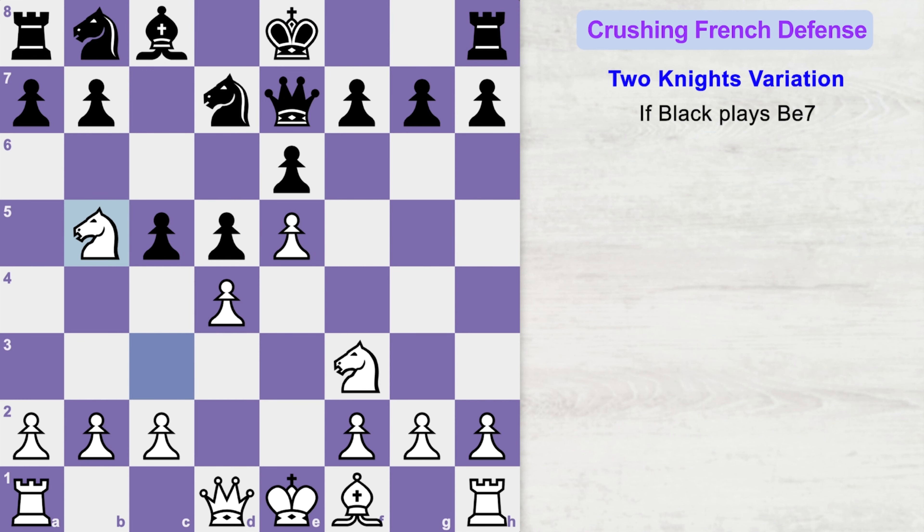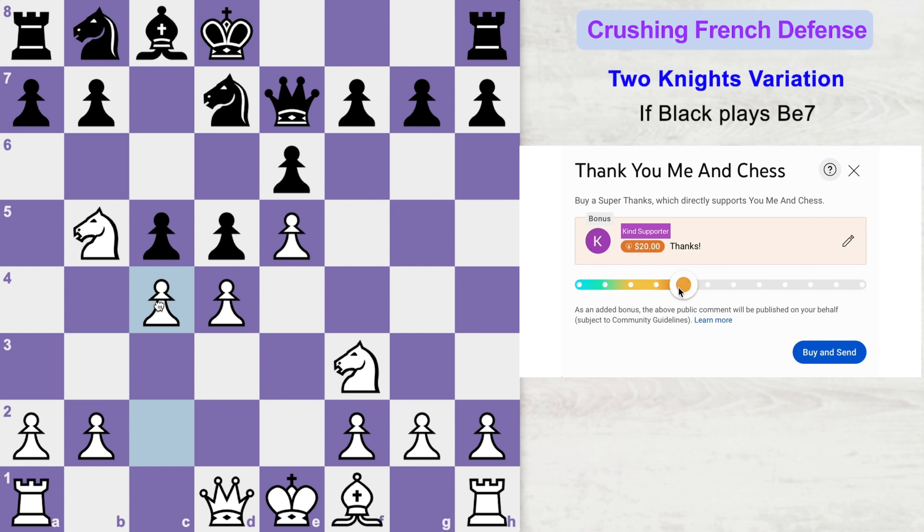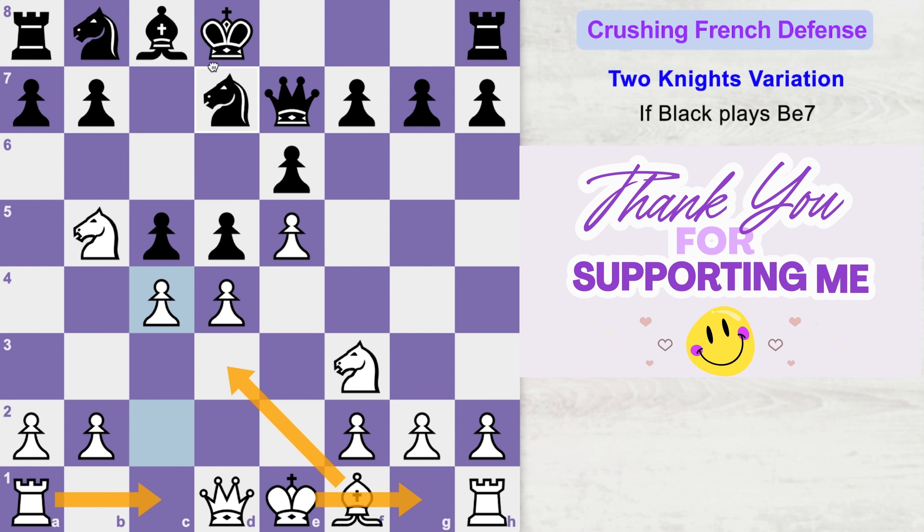If queen goes to d8 in order to protect this square, then you can play knight d6 check and black will lose his castling rights. If black plays king to d8, then because the opponent's king is stuck in the center, you can start opening up the center with c4, challenging black's position. From here white can quickly develop pieces and castle, as well as launch a deadly attack on the black king.